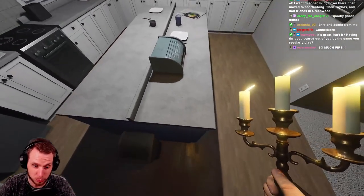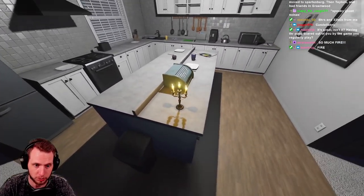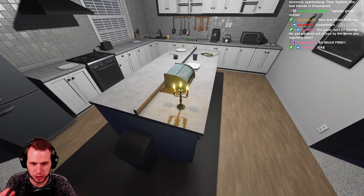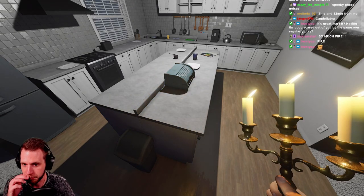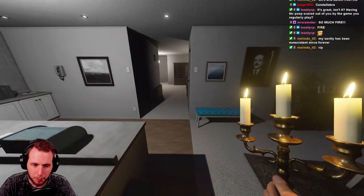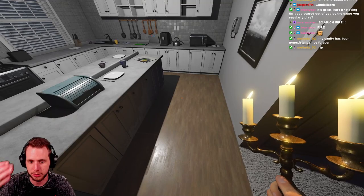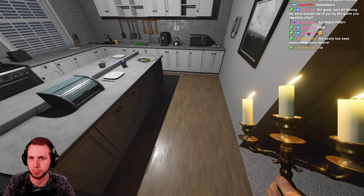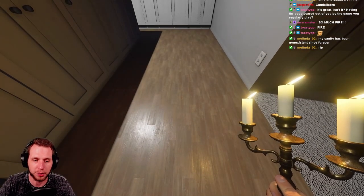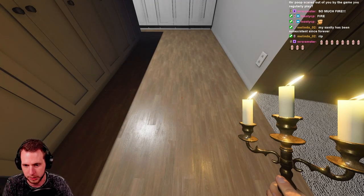So whatever the normal sanity drain rate is if you're standing in the pitch black, that gets cut in half with the tier two in your hand. It might also apply if you're just standing near it, but to be sure the sanity drain prevention applies, you just want to have it in your hand. The candles are very useful for completing the side objective of getting a ghost to blow out a firelight.